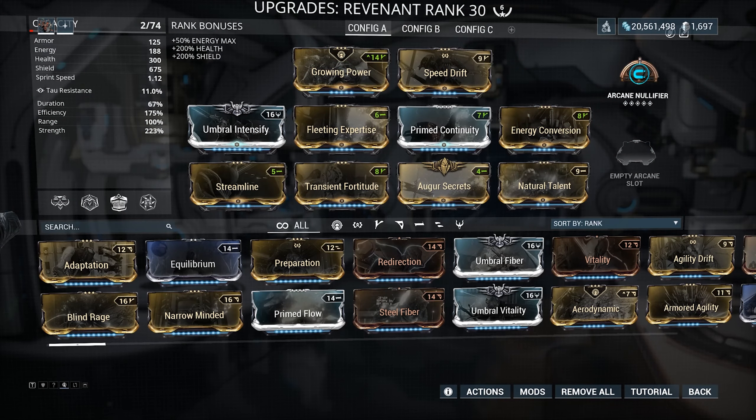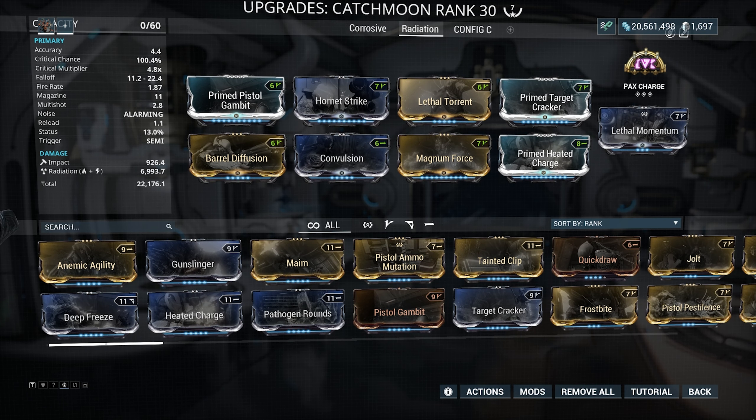Let's look at the build and get into the run. The reason I'm taking Revenant is because the most dangerous part of the necromech fight is his damage reflection shield. You really want to be able to plow through that shield quickly to get this fight over with, and the damage reflection will kill most non-tank frames. Revenant is the tankiest frame, so he doesn't have that problem. And we're taking a Catch Moon, which is the perfect weapon for this fight.